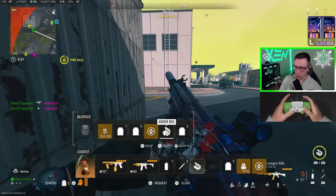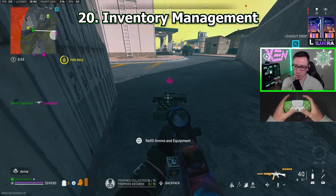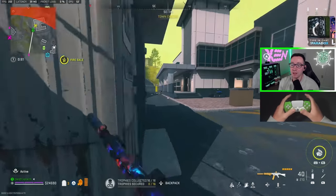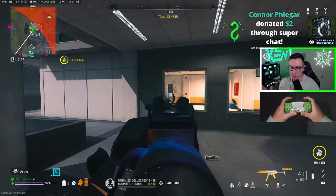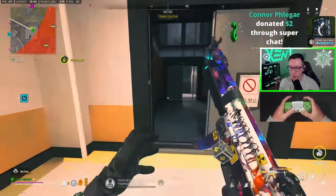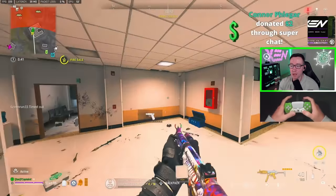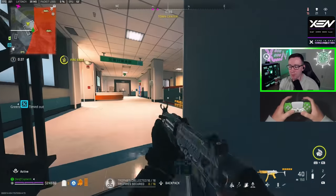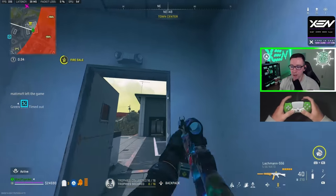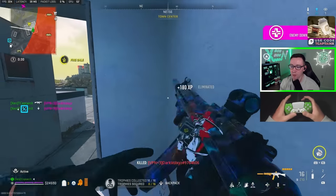Tip number 20: inventory management. The general rule of thumb is I like to have all of my slots full with plates, and then in a perfect situation, have a munitions box on hand, a killstreak on hand, and then one extra slot as kind of my wild card — either an extra killstreak, maybe an extra self-revive, maybe an armor box. That is my general rule of thumb for inventory management.